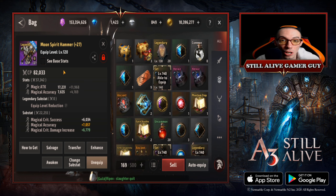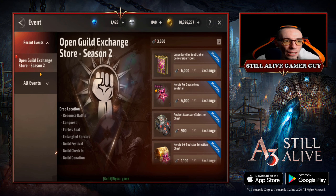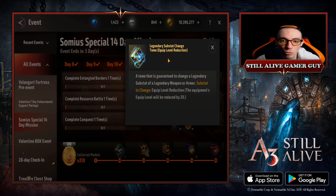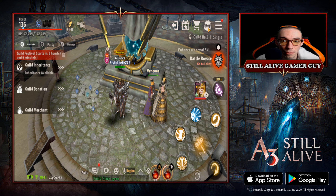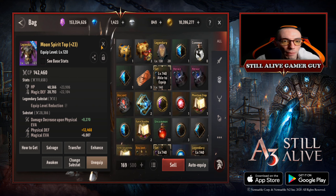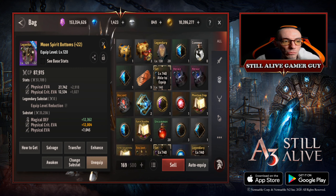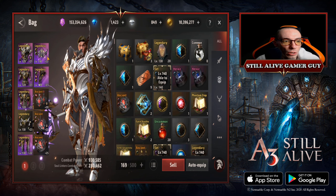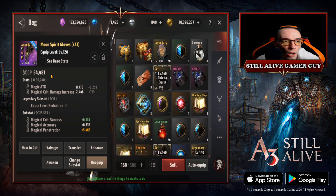Let me go over my equipment real quick. A lot of my equipment is level 140 with the equip level reduction legendary substat. They actually just had a little error and reset the Samia special 14-day mission, so you can get those rewards again — free-to-play players should be able to get two more of those substats for free. Most of my gear is basically 140 down to 120, and some pieces are at level 130.